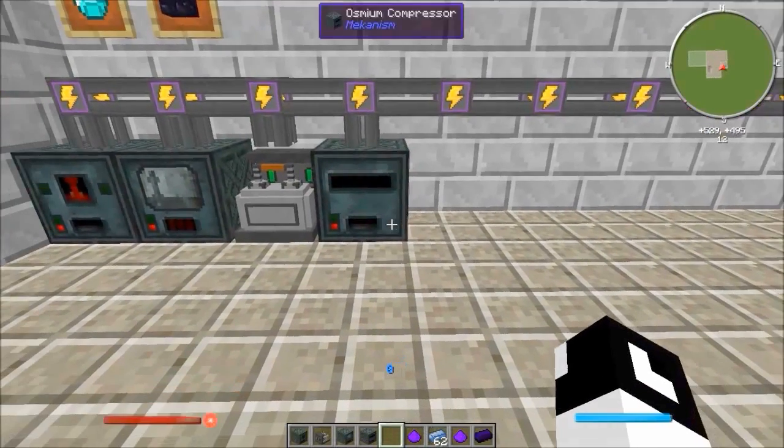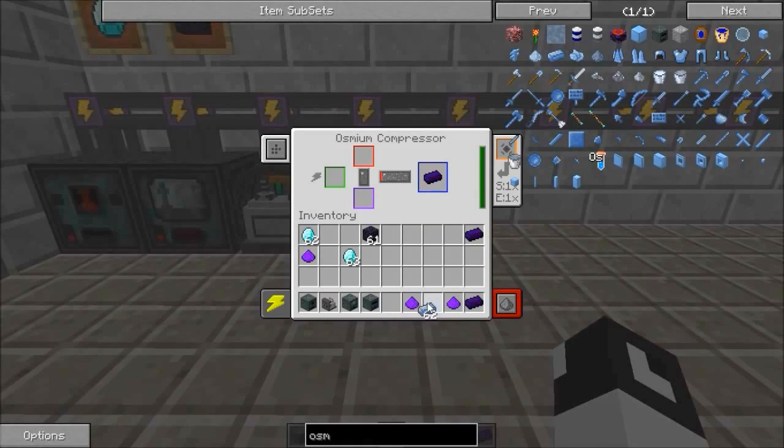The osmium compressor is what's next — this is where you're going to use your osmium. You shift-click that in and it gives it some liquid osmium. You place the refined obsidian dust in there, and three, two, one — there's your obsidian ingot.